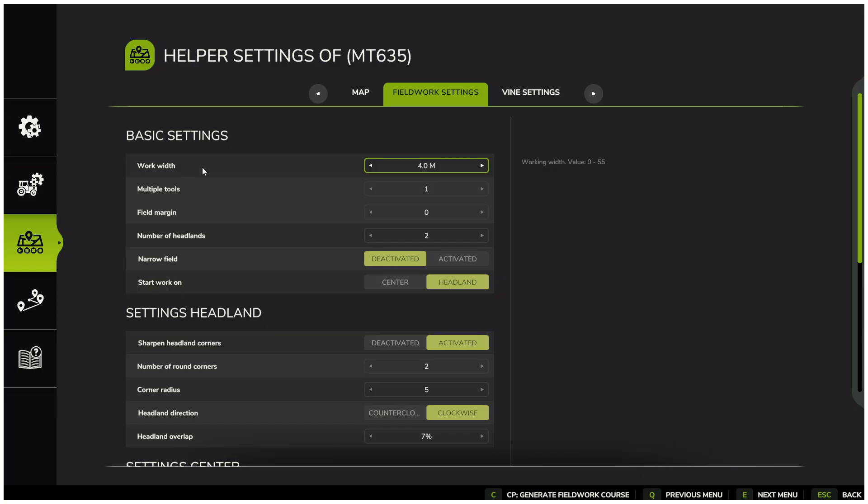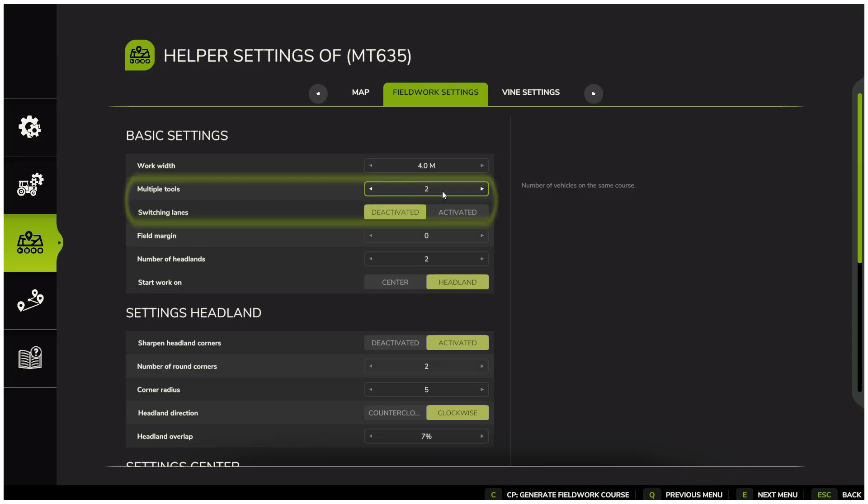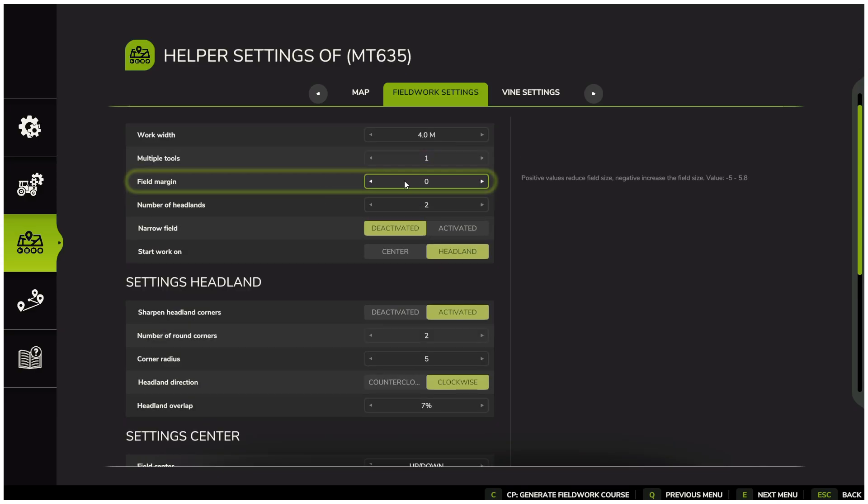Under fieldwork settings, you can see the work width of the implement, which in this case is 4 meters. Right now we only have one tractor and one implement. If you were to use two tractors with the same type of implement, you could select two under multiple tools. My recommendation when running multiple tractors on the same course is to keep switching lanes set to deactivated — if activated, they will cross each other's paths, which often leads to collisions. Field margin lets you adjust how close to the edges the worker drives. If there is a fence or boundary close to the field, you might want to reduce it slightly into the negatives so they do not clip the edges.